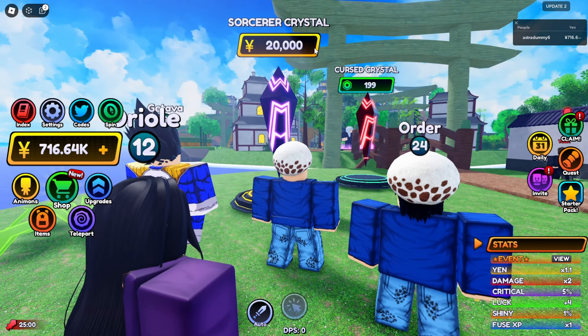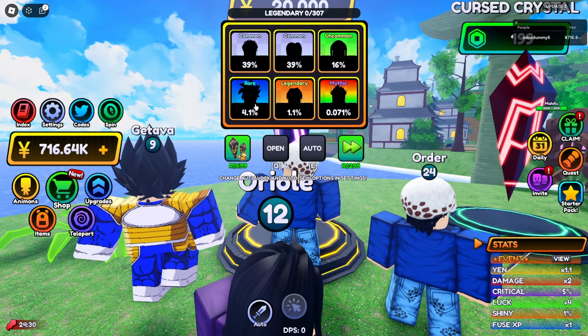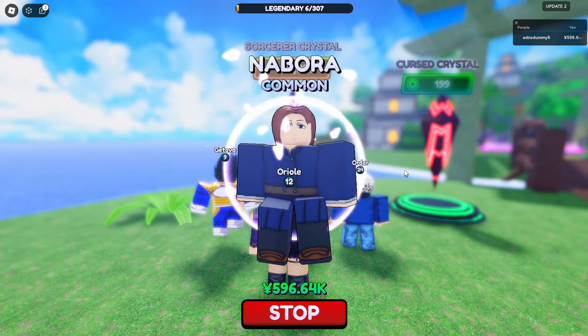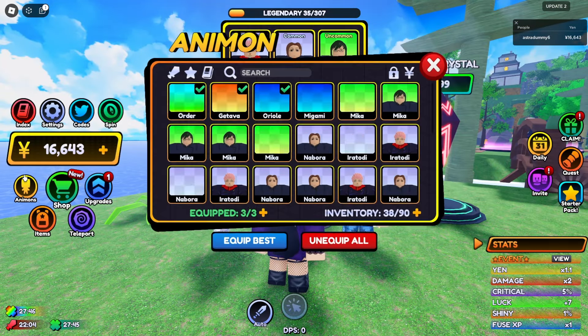So as you guys can see, I right now have like 700K Yens. So we can easily afford this Sorcerer Crystal over here, which is gonna cost only like 20K Yens. So as always, I'll try to go after these rare Animons, and if I get the Legendary one, that's pretty good.